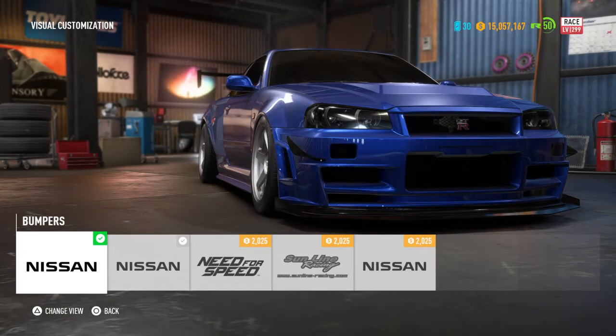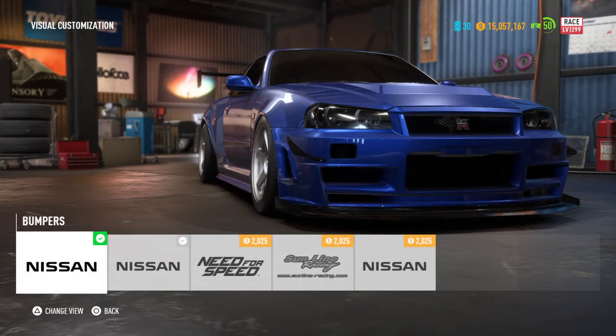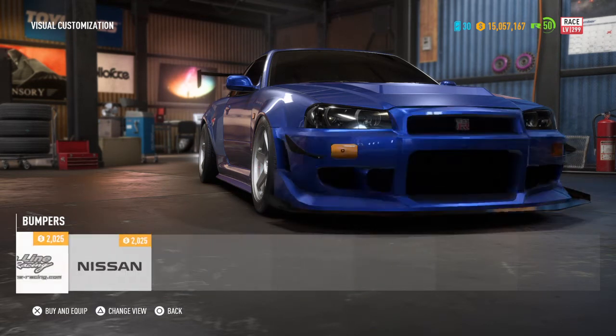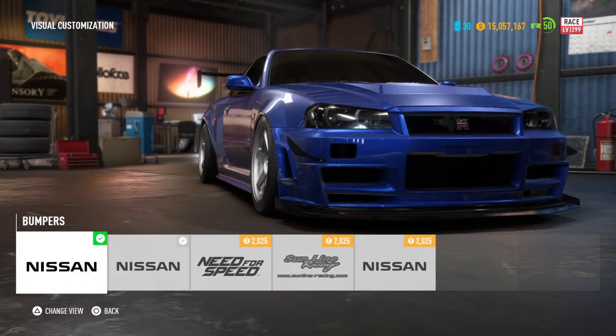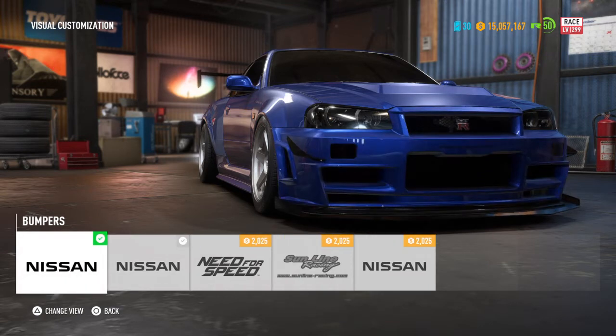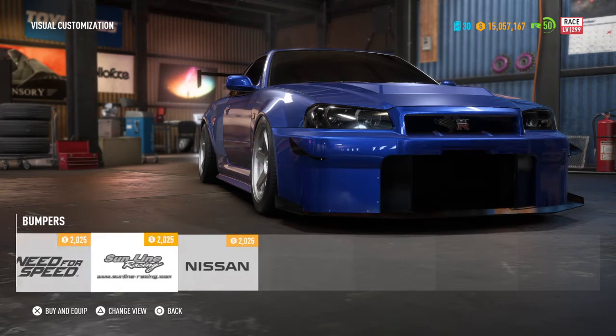For the front bumper we have the stock Nissan one. I go with the second or third option — there's another one over here, but I prefer this one because it blacks out the little fog lights or indicator lights right there and it looks a little bit cooler. It has little bits here and there that make it look a little different.